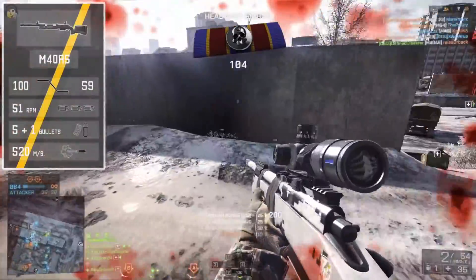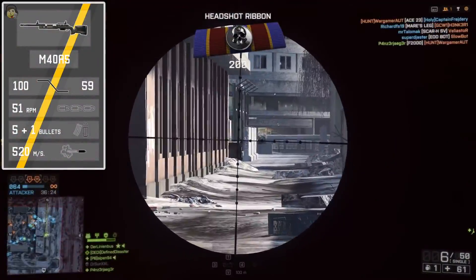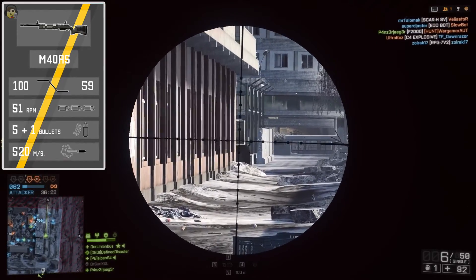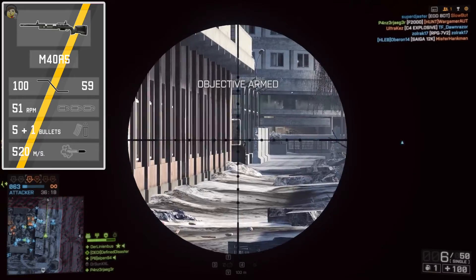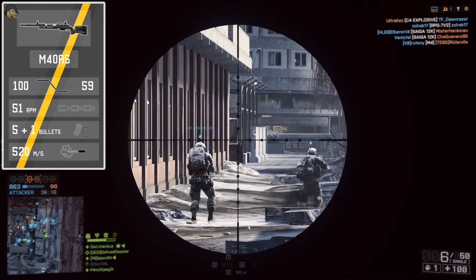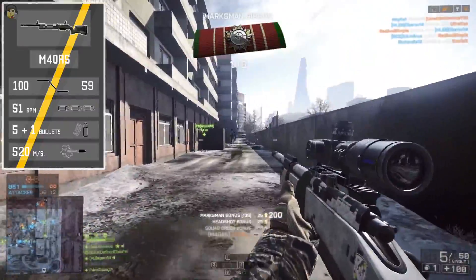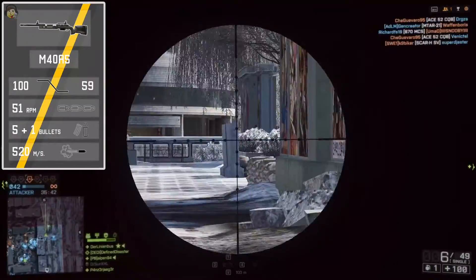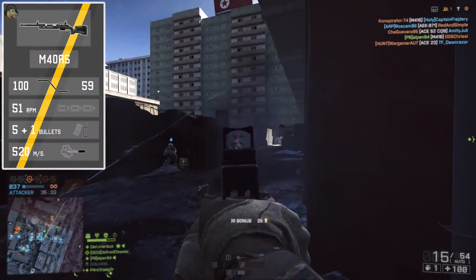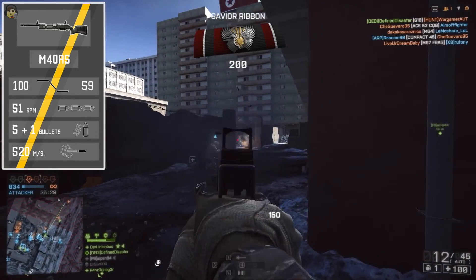Starting off with the stats, it has a standard damage model with a maximum damage of 100 and a minimum damage of 59 — typical for a bolt-action sniper rifle. What's noteworthy is that the damage model ends at 100 meters, not 150 meters as some of the heavier hitting rifles do, which means it doesn't have that small advantage. It will still do a one-shot kill at all distances, a vital and important part of every bolt-action rifle.